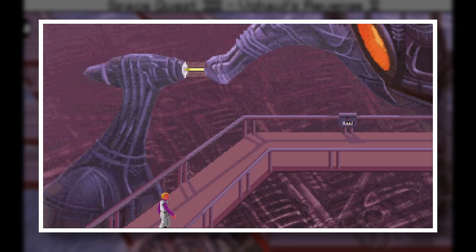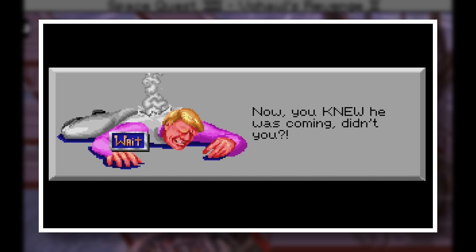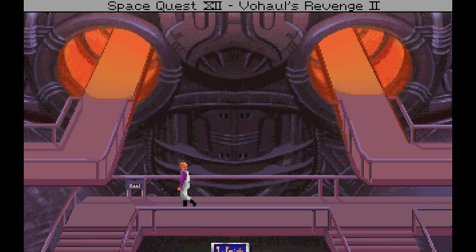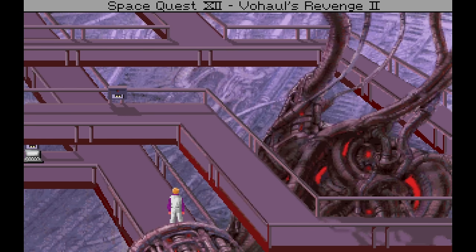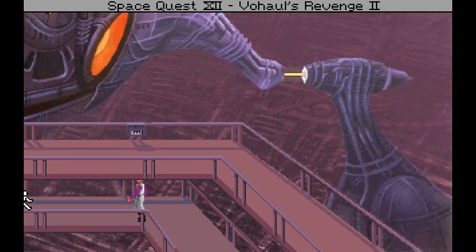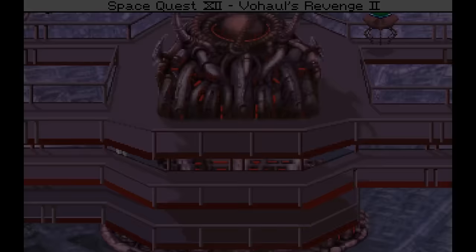This is the evil supercomputer that's taken over the planet, and these twisty walkways lead to where Sludge Vohaul is holding our son captive. Unfortunately, there are two patrolling droids that don't like us. Walkthroughs tell you to look at a control box to see the randomized receptacle shape, take the time pod back to the Galleria, go to the electronics store, buy the matching connector, come all the way back, and plug in the Pocket Pal computer from the beginning of the game to monitor the droids' locations. Or — you could walk over to this screen, wait a second, and walk back up.